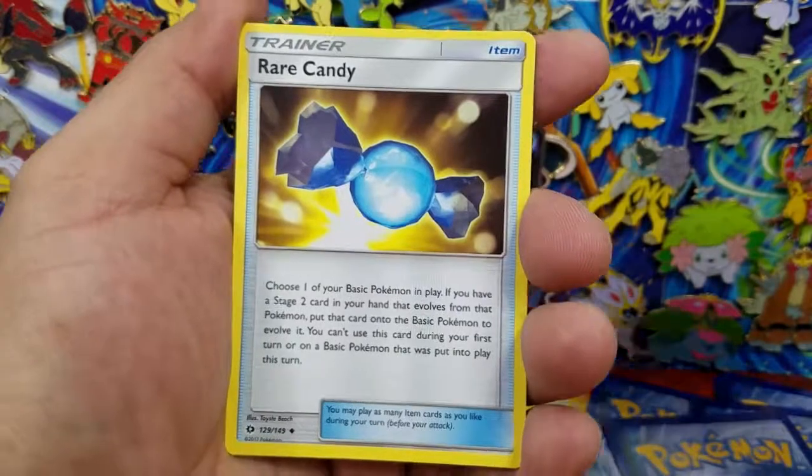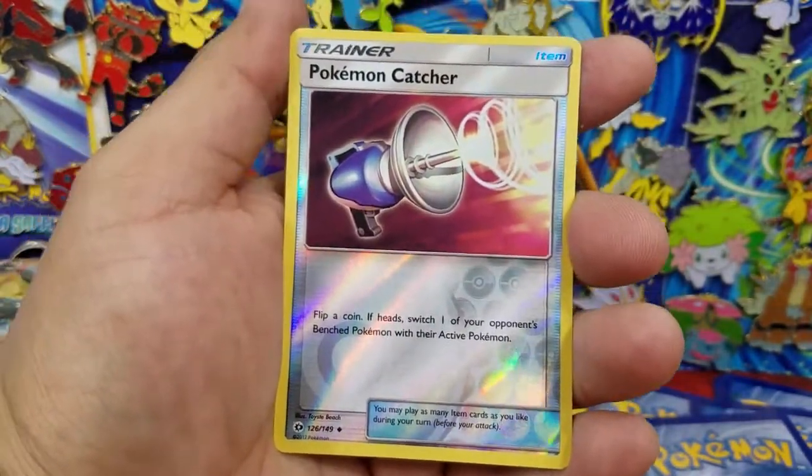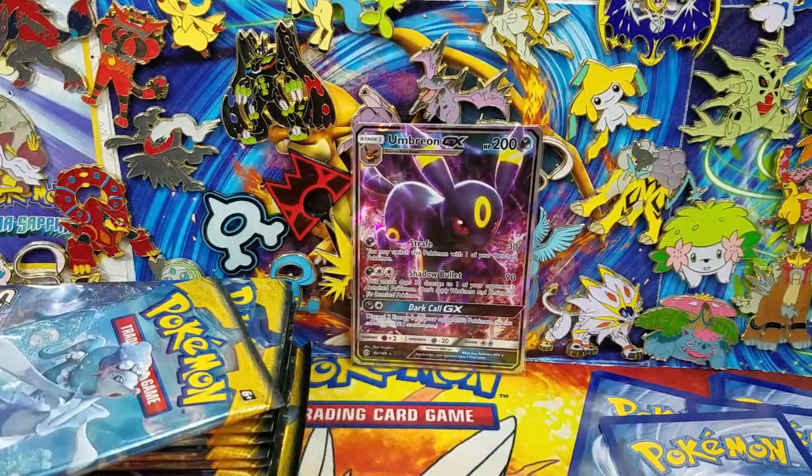Here's a Rare Candy, a Rockruff, Spinda, Pokemon Catcher, a Reverse Holo, and a Cosmog regular rare. So far we've gotten four ultra rares out of this opening.